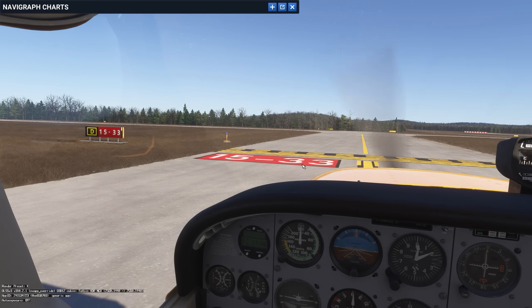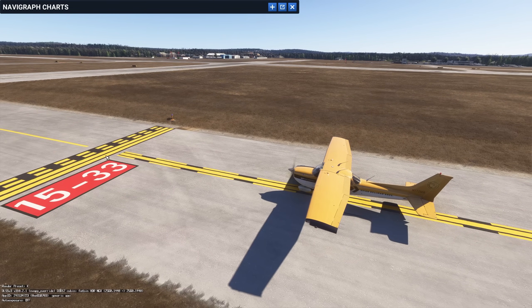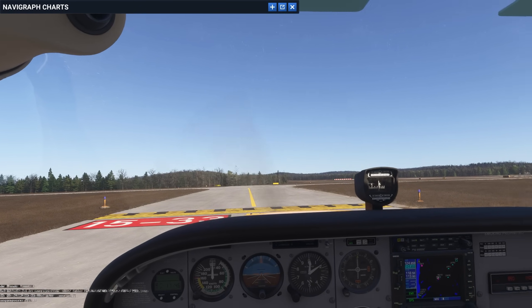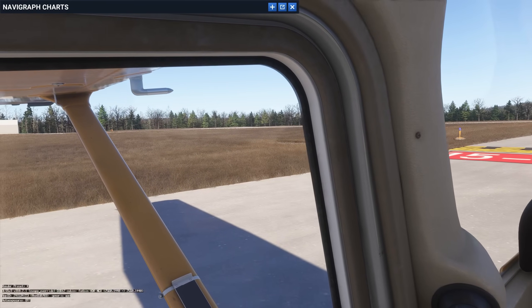Whenever I come up to a runway on a taxi, I come to a complete stop. You want to stop before these double yellow lines — these double yellow lines mean you cannot cross them without ATC clearance. Now, if you've landed on this runway and turn left to get off, the dashed lines you can cross without ATC clearance. The way to remember that is 'you can dash across the dash.' If you come to solid lines, you cannot cross them without ATC clearance.